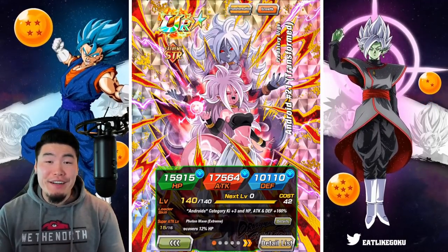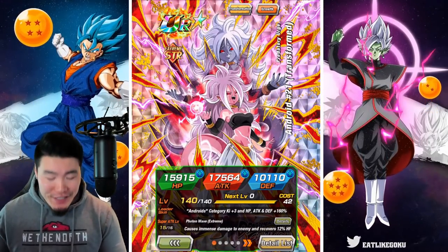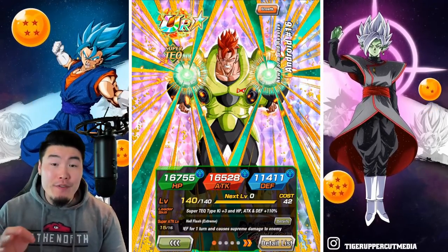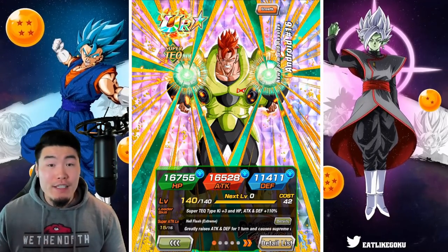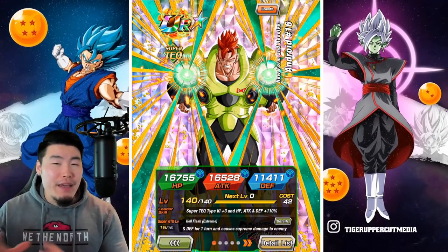Alright, so today we are going to be showcasing the newly Extreme Z Awakened STR Android 21 and the tech Android 16 from the Dragon Ball Fighters collab. Now, as always, before we get into the gameplay, I want to quickly go over their details. So if you guys happen to already know what they do, then feel free to skip ahead about a minute or so.